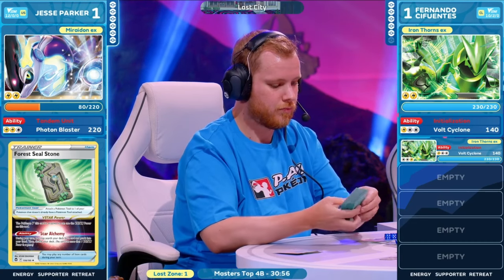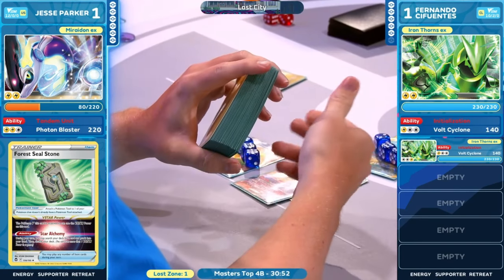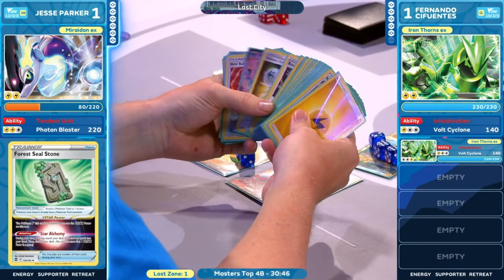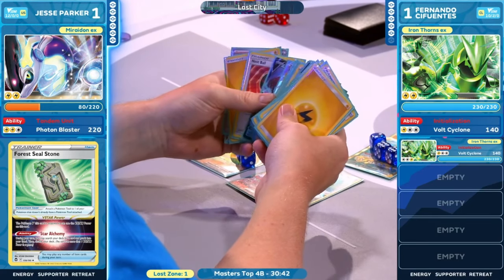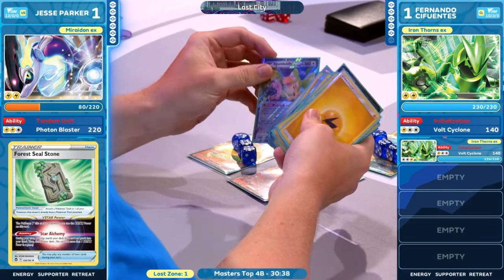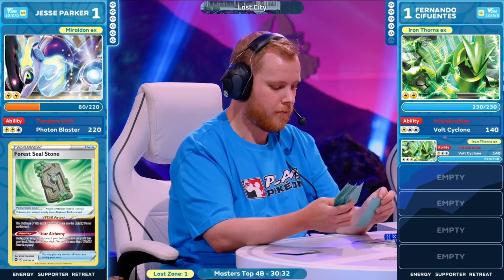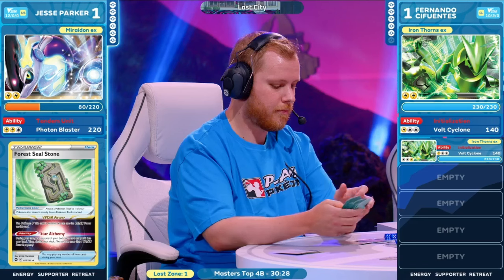Arvin seems a little slow in a spot like this — it only gets you so much. Jesse Parker is going to have to make this difficult decision here. That Forest Seal Stone — thank goodness we got to something. We needed this. Yes, we absolutely needed this at this point in time. But it is not an easy decision here for Jesse Parker. Fernando already has taken a prize — you see two Pokemon that will give up two prize cards, ready to be knocked out once more.